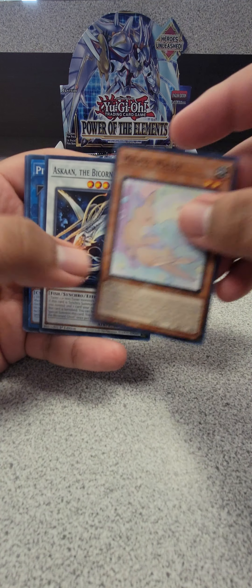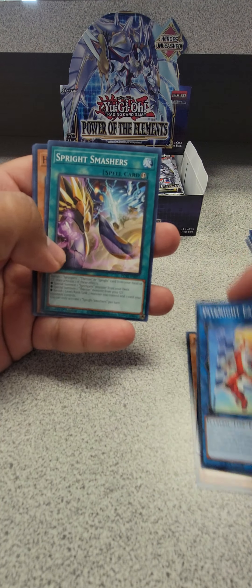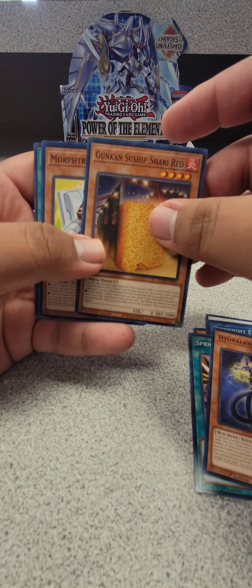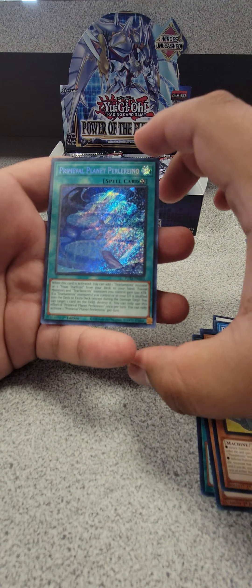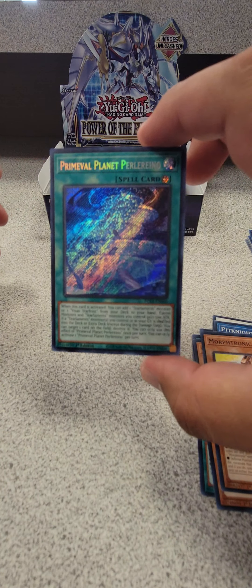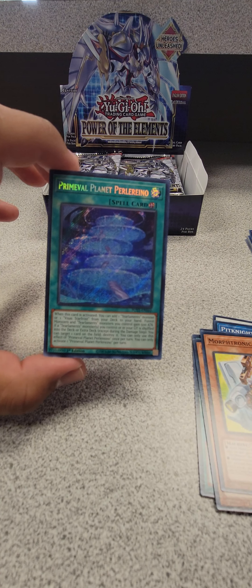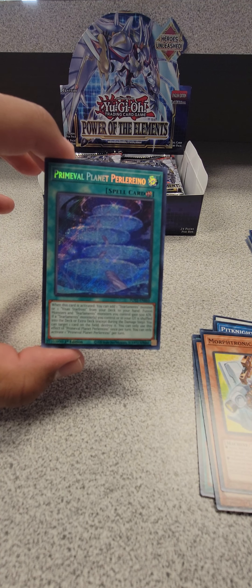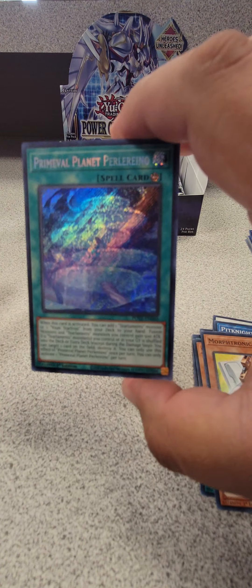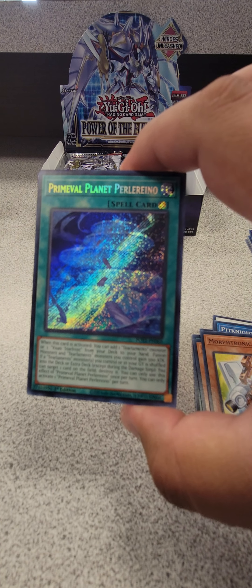So we got Malfunny Wally, Synchro Summon again, Pit Knight, Early Sprite Smashers, Hydralander, Orbit Gunken, Sunship Shari, Red Morphtronic, and then Primeval Planet. Is that a Starlight? I don't think that's Starlight — the Starlight version covers the whole card. Because I know this one's another big one too. Oh, this IS the card! Let's go — nice, it's a good hit! Primeval Planet Perlereino!